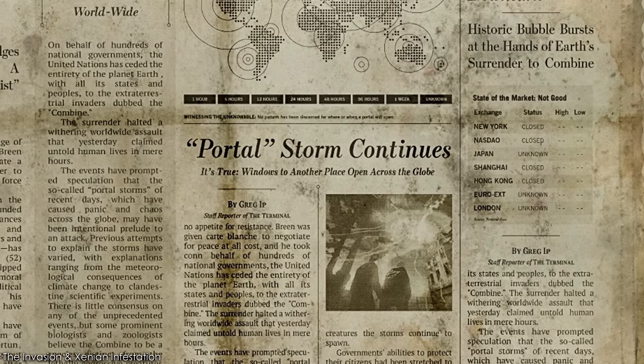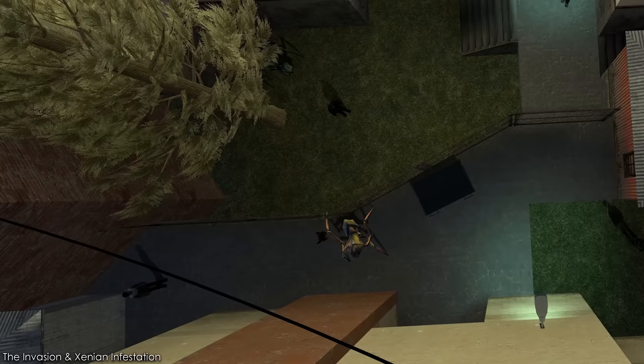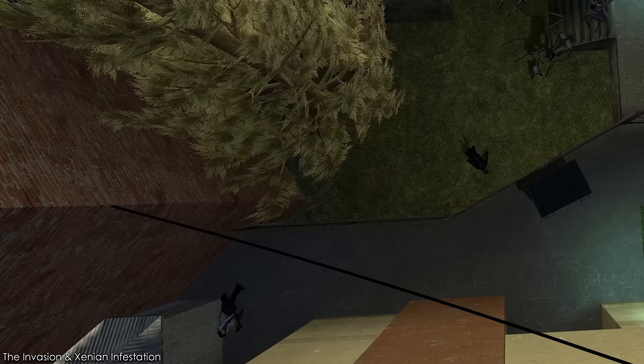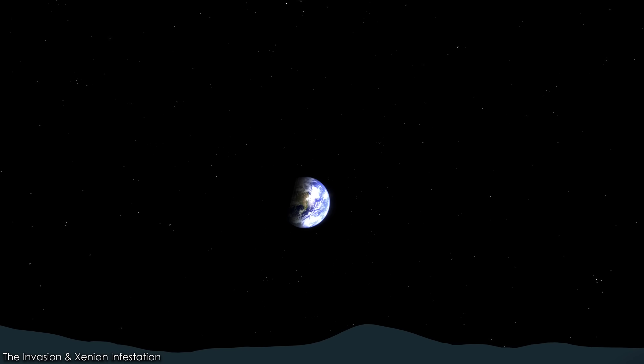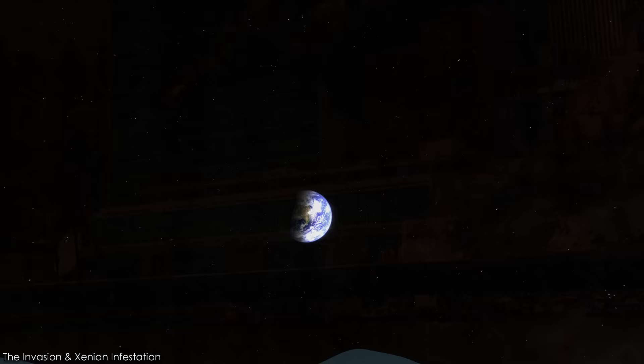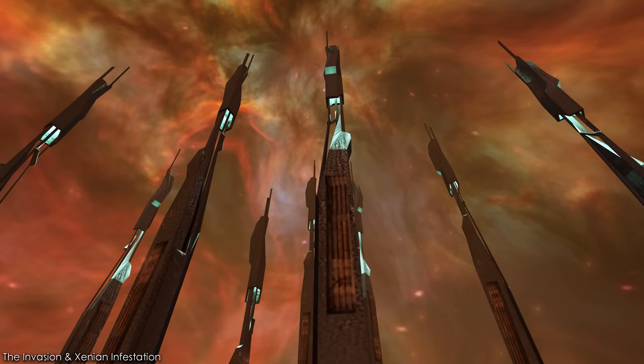Shortly after the Black Mesa incident, the vast population of planet Earth discovered that life existed on other worlds — however, this life was not kind. It was hostile and wanted to claim the planet for themselves. As the world's armies fought against the xenian flora and fauna that had traveled to Earth by portal storms, humanity grew weaker and weaker. The situation became dire when the Combine discovered the planet, using their resources to weaken Earth's armies further. For the next seven hours, the population of Earth was decimated.